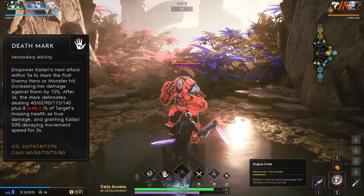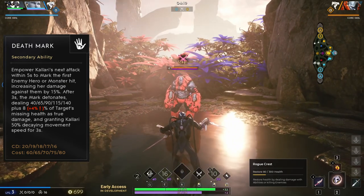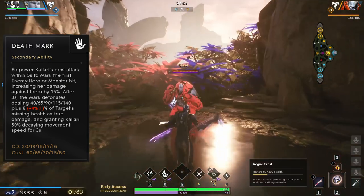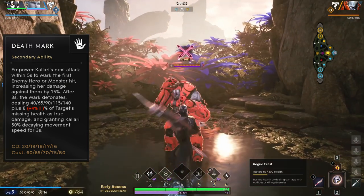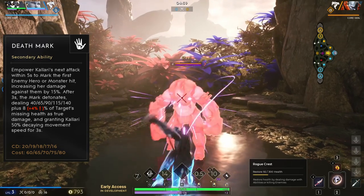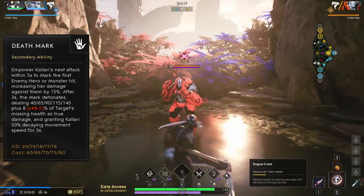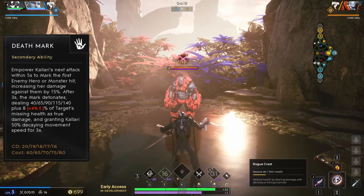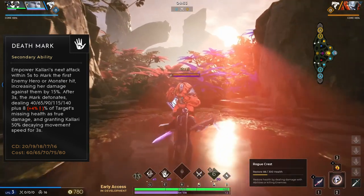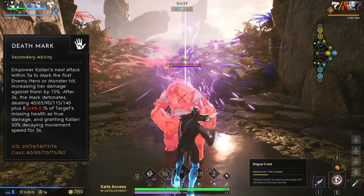Kalari's E is Death Mark. This empowers her next basic attack or damaging ability for 5 seconds. This next attack will apply Death Mark to the first enemy target hit, increasing the damage dealt by Kalari to the target by 15% for 3 seconds. After this duration, the mark will detonate, dealing true damage to the target that scales based on their missing health, and grants Kalari additional movement speed that decays over 3 seconds. Keep in mind that the initial strike that triggers this ability does not benefit from the 15% damage bonus that the mark applies.